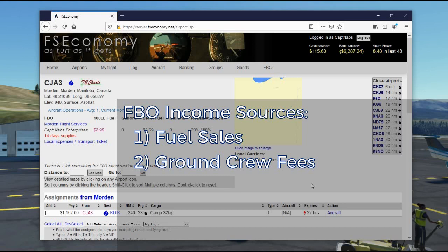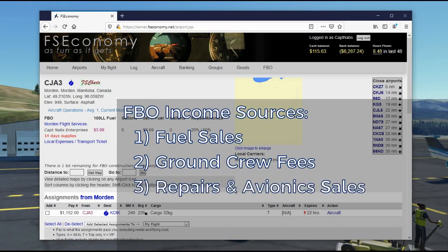The third revenue stream is repairs and avionics sales through your maintenance division, though this isn't particularly dependable. Like fuel, it's mostly market-driven. Repairs can be planned in advance so people will shop around. If you're charging more than 10 to 20% margin, people will take their plane to another FBO. However, for your own aircraft and fleet, you essentially pocket all the profit — so if you have a fleet of aircraft, owning a repair shop can save you a lot of money in the long run.